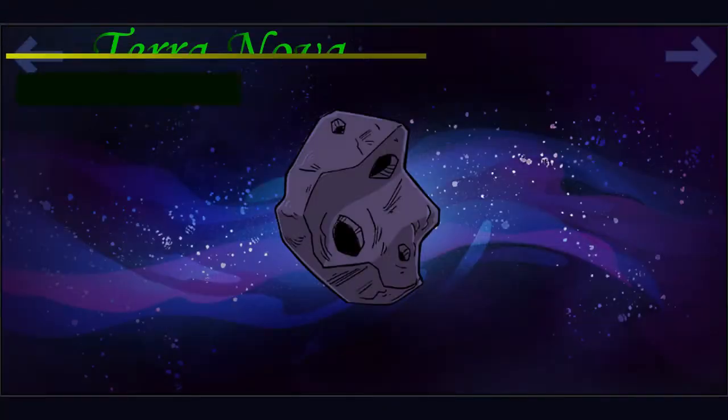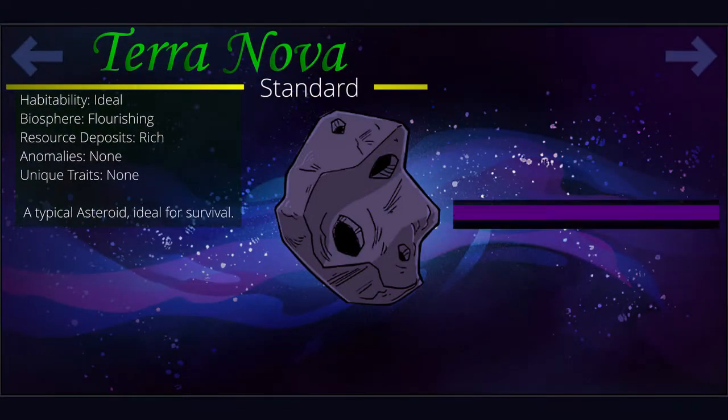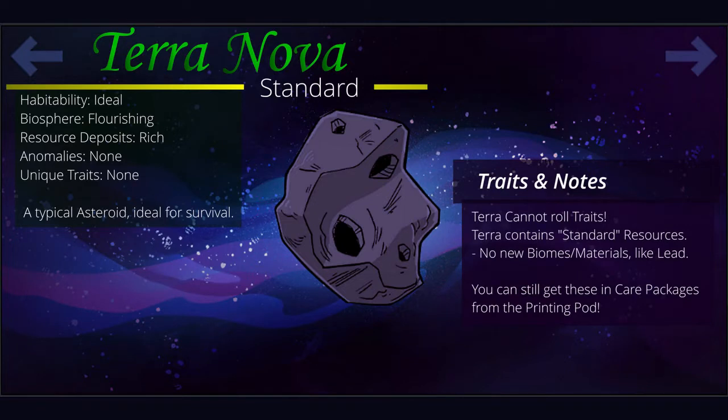Home sweet home, Terra. The default asteroid type, Terra is a paradise in waiting and provides a wide variety of resources without difficult traits to impede your progress. Allowing a wide range of playstyles, Terra is the preferred asteroid type for new colonists to figure out the ropes before moving on to more difficult assignments, or to just relax and learn the intricacies of colony management.